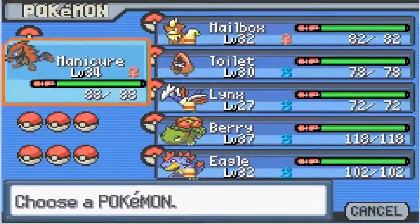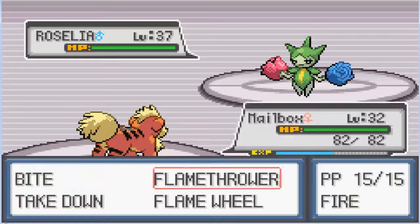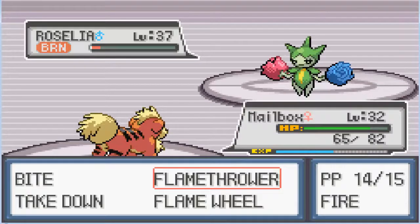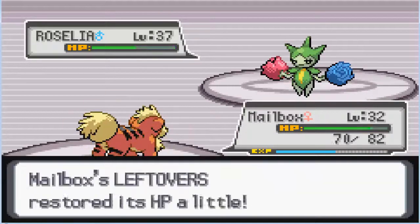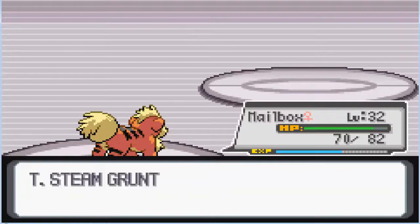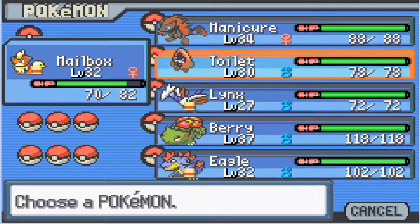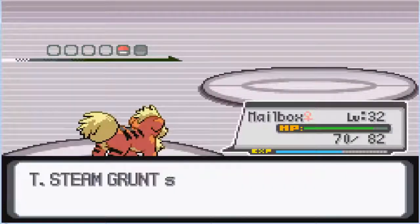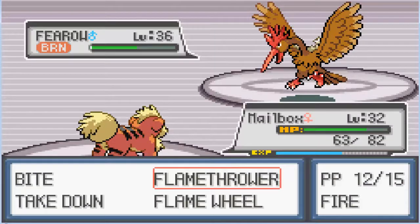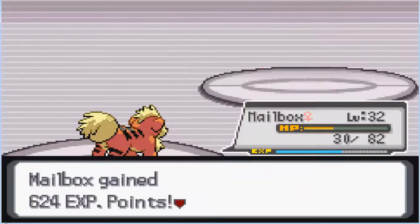I accidentally started a fight right before this started, after going to heal. This Rosalia missed, so we're going to go in for the Flamethrower, burn the Rosalia, and wrap this up with a Flamethrower. Now she has a Firo. We're going to stick in with Mailbox, drop a Flamethrower, get the burn, go in for a Takedown, and finish it off with a Bite.